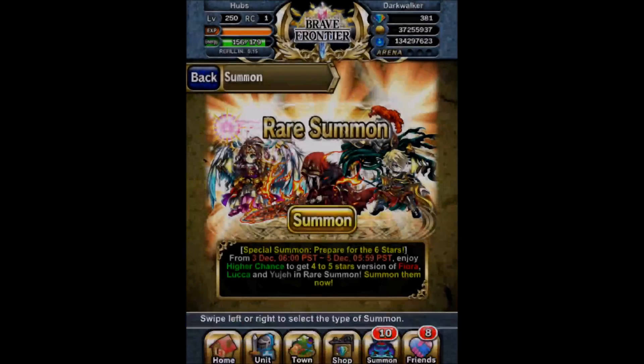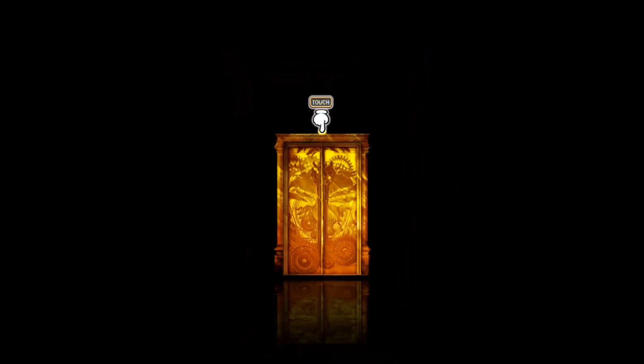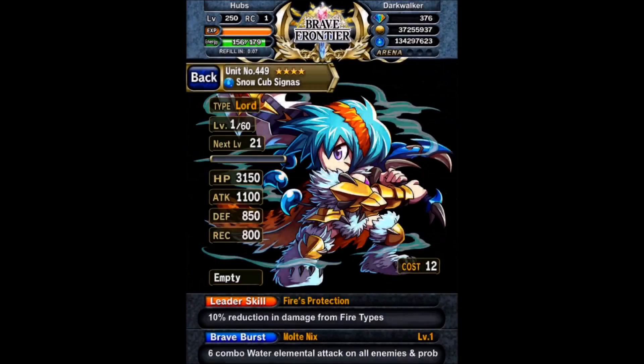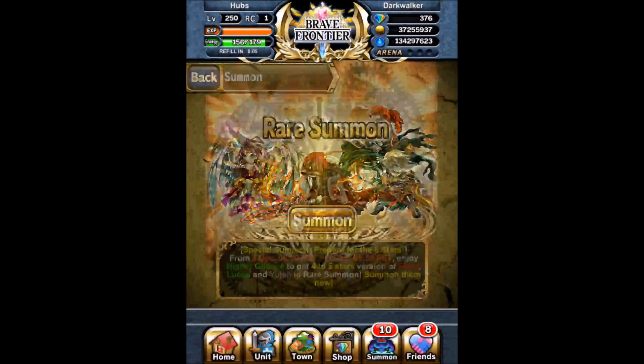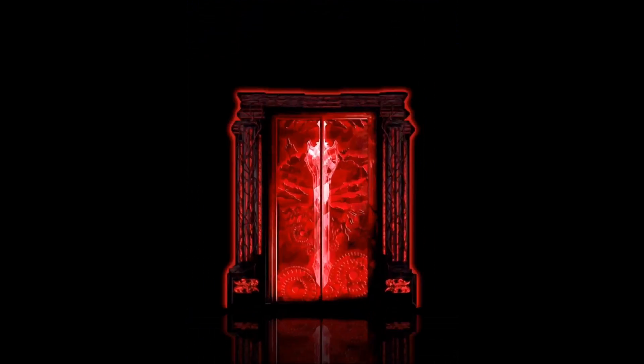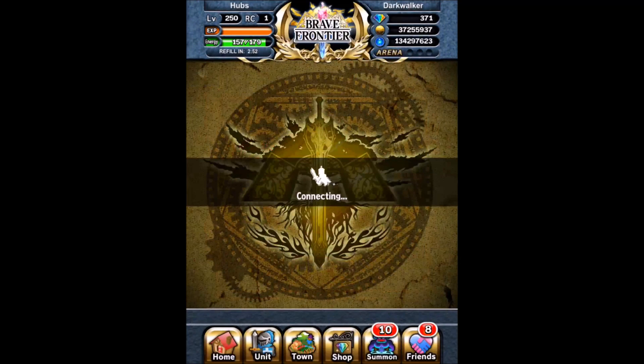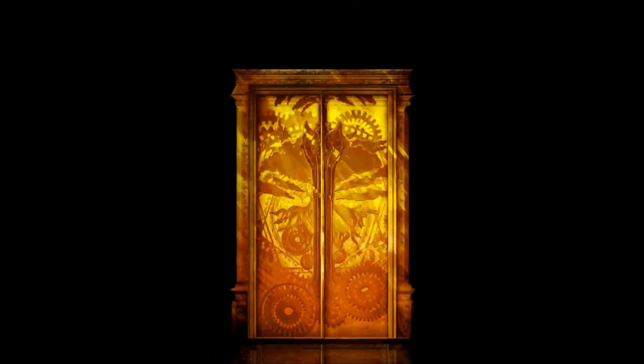Anima Yuget — that's perfect. I maxed a Lord one before, so I still maxed that unit to level 80 and was going to evolve her. Then the rates went up because her six stars just came out, so I summoned a couple more and got this Anima Yuget now. I'm going to basically max this Yuget, and then fuse the other one I maxed at level 81 into it, because it's going to give you like 60% of the experience put into the original Lord one, and you also get a free BB level from fusing the same unit into the other unit.